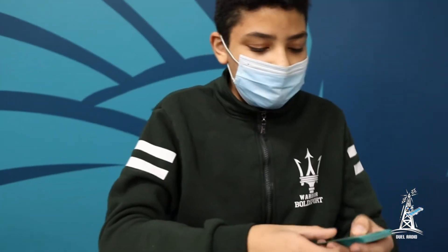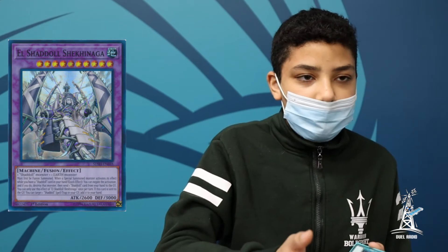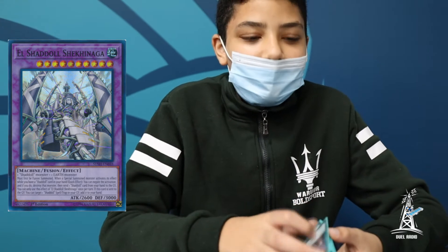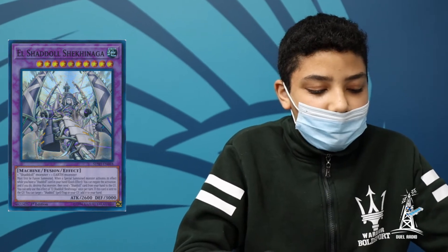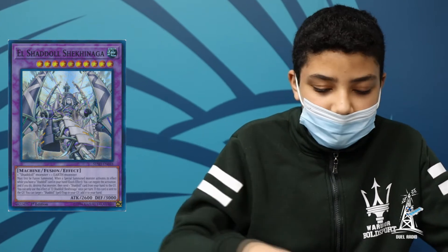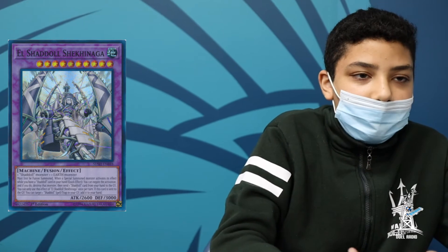Alright, let's take a look at the side deck. I'm playing 1 Shekinaga. Shekinaga is good because you can use it with Super Poly. If your opponent's ever playing an Earth deck, you can always go into Shekinaga and it's always a good negate if you need it. How do you feel about siding an extra deck monster? I think it's okay. I only do it for the attribute — if they're playing an all-Earth deck, Super Poly doesn't do anything. So you always want to have that flex slot in the extra deck because Earth is still pretty popular. Like Tri-Brigade has some Earths. So I always play that 1 Shekinaga, just in case.